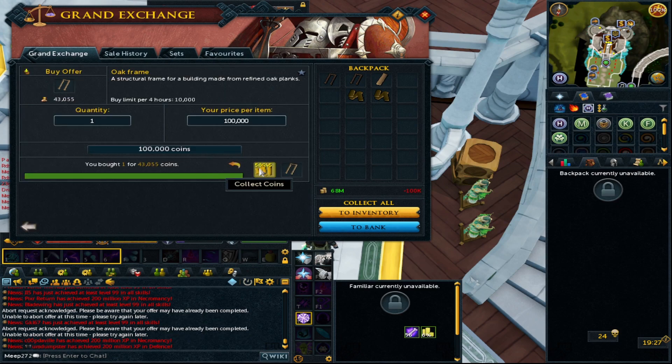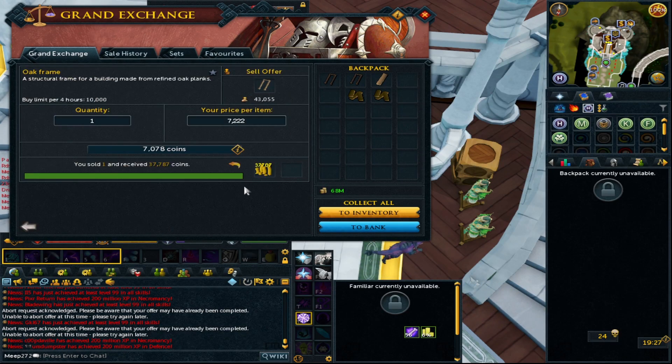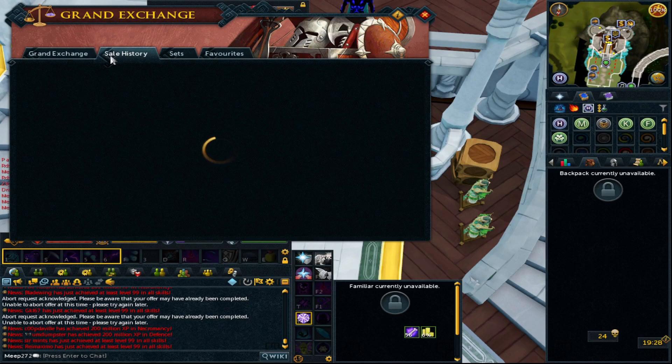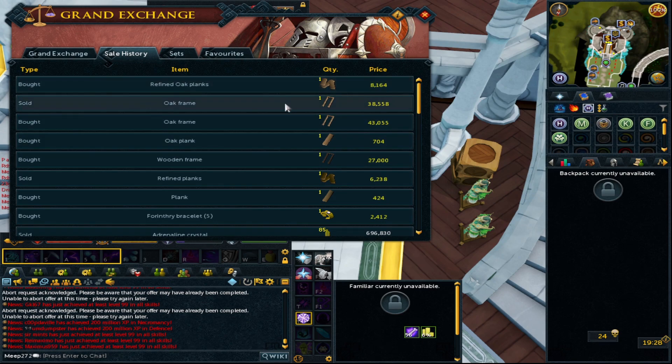Moving on to oak plank — because there hasn't been much room for updates in a while, the hype's kind of died down and people have already upgraded their forts. However, you are able to shift oak frames quite well. An oak plank is 704 GP, so four of those is 2.8k. That 2.8k transforms into 8.1k for a refined oak plank, then three of those at 24.5k turns into a 43k frame — that's 17k profit turning into a frame, and 5.7k profit turning into a refined plank.